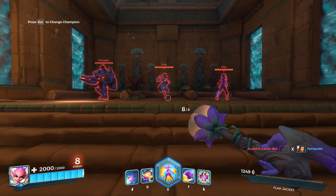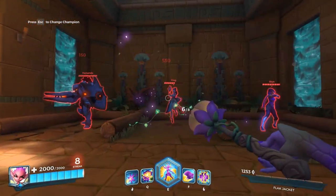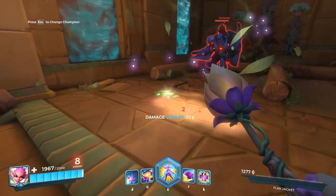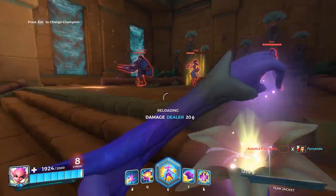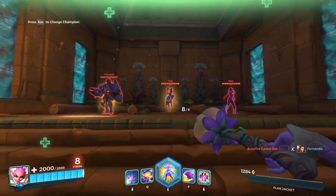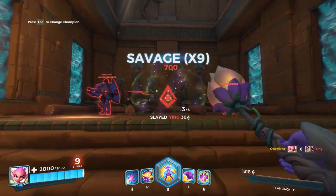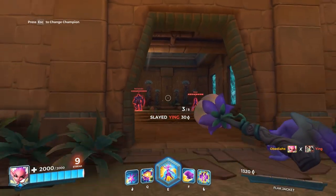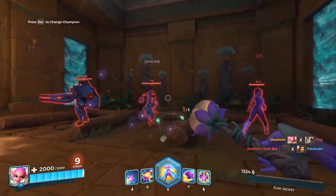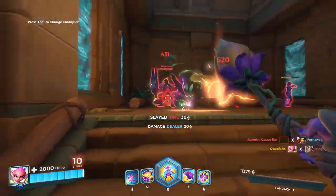Her regular attack splashes a lot - way more than someone like Drogo. With that stacking she can do some pretty solid damage. If I hit her right in the middle I can get up to 700-750 damage, but if I hit off to the side slightly I'm doing the same damage to someone else, which is amazing. It's really good splash damage.